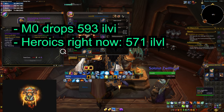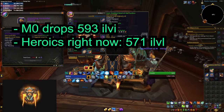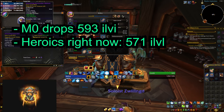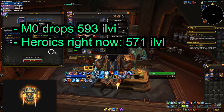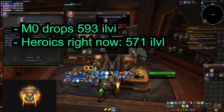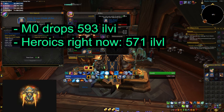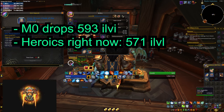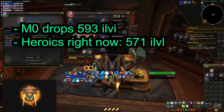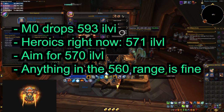Yes, I know there are people out there who are currently at 585 or 590, and yes, the higher item level, the easier time you're going to have in the Mythic Zero dungeons. However, you don't need to sweat that much to get to such high values, as all the gear you're getting right now you're going to easily replace as soon as Mythic Zero is out. Get as high as you can, but aim for just 570 — that's going to be more than enough, and even anything in the 560 range is going to be fine.